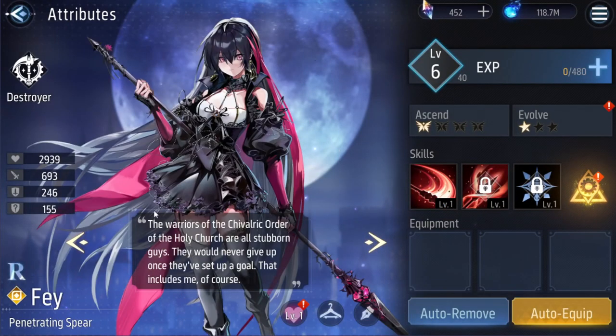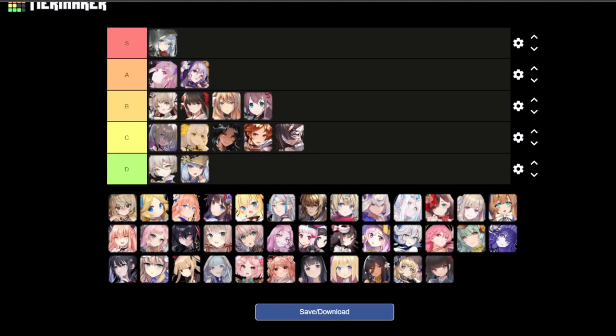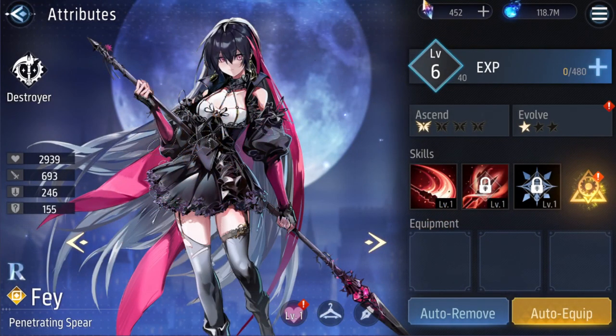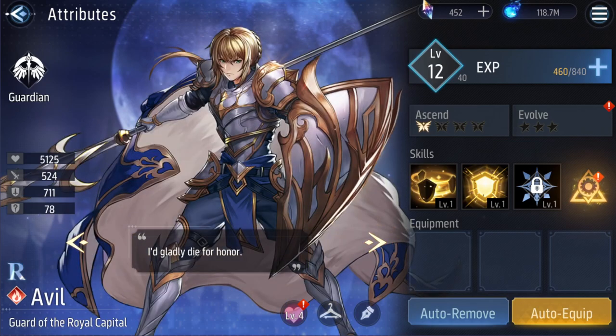Next is Faye — probably D tier. I'm not a fan of her hair. It's kind of weird — it's dark here, then silver, and there's like this weird strand of red. I don't like it.